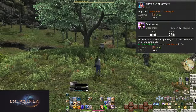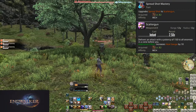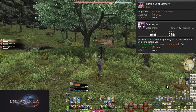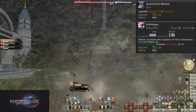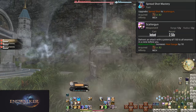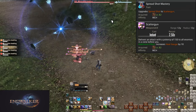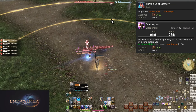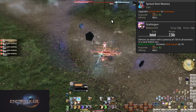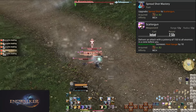Level 82, Spreadshot Mastery and Scattergun. Spreadshot is now way cooler — Scattergun is a 150 potency hit to all targets in a 12-yalm cone. It increases your heat gauge by 10 instead of just 5, which doubles the amount of Auto Crossbow shots you can do. Auto Crossbow is still only 140 potency, which is still stronger than Scattergun due to the much faster recast time. But now it's a shotgun — you just pull out a shotgun, shoot it once, and put it away.